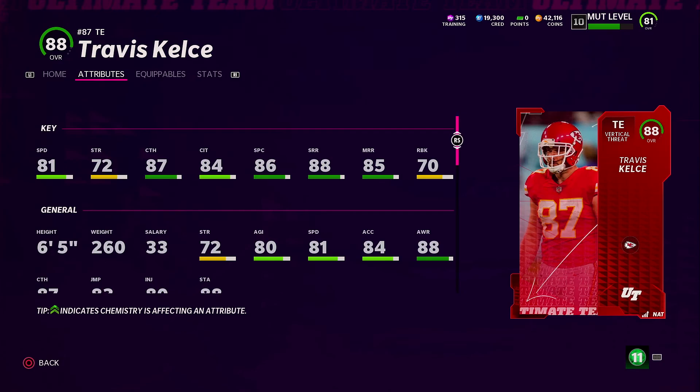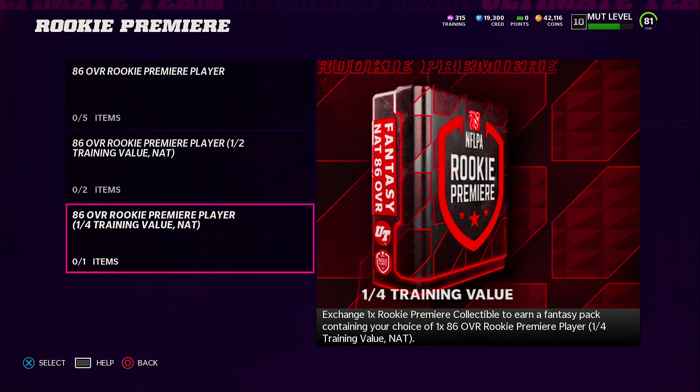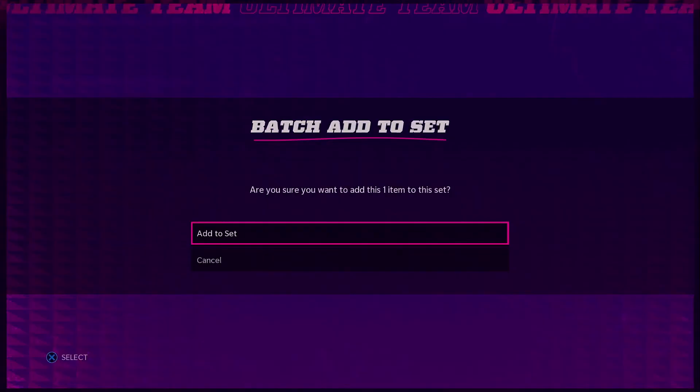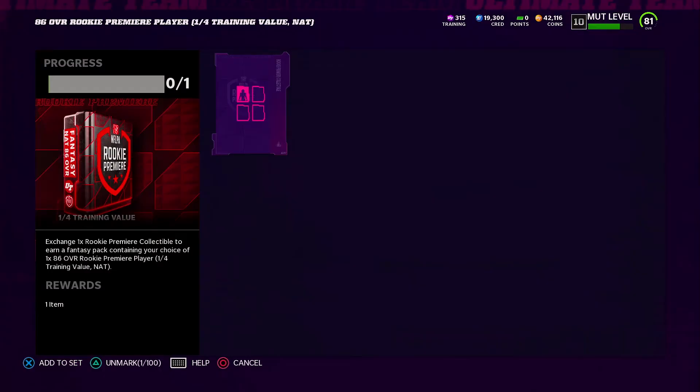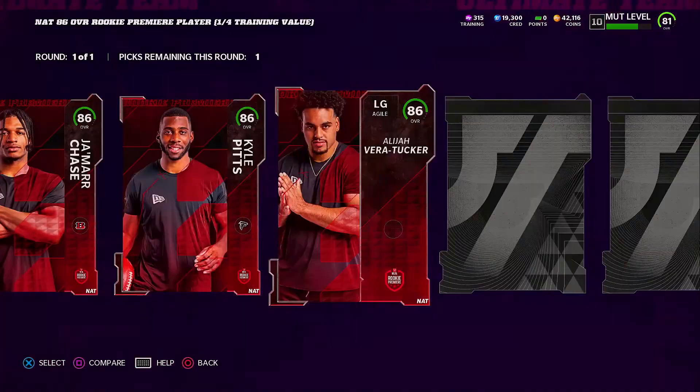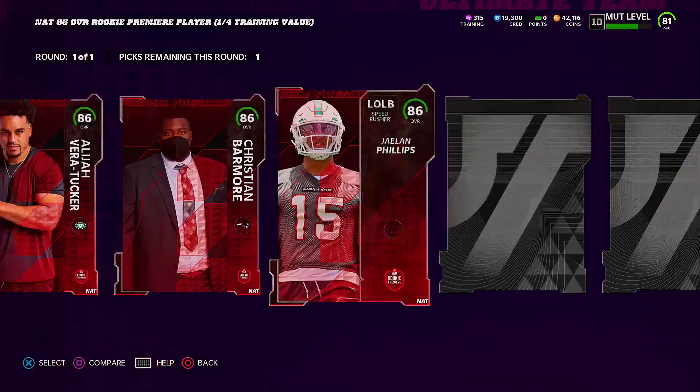Madden dropped the rookie premier players, which I'm kind of pissed about because I didn't do my due diligence playing the challenges to get tokens. We only ended up getting one token, which is really bad. I gotta make sure I finish these out before the end of Madden 22. But we have one token and I can get a free 86 rookie premier player — about a quarter of the training value. That's what I get for not grinding the solos as much as I should have.